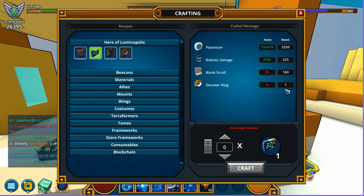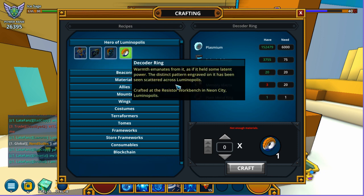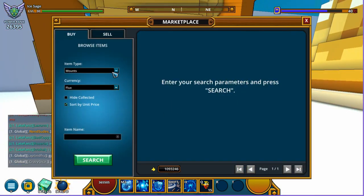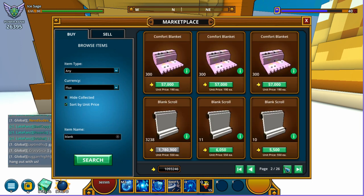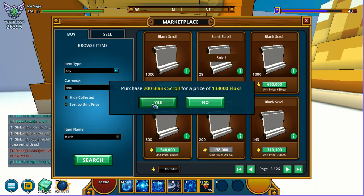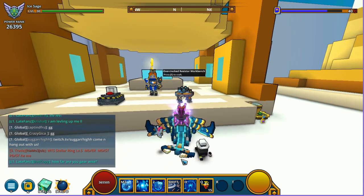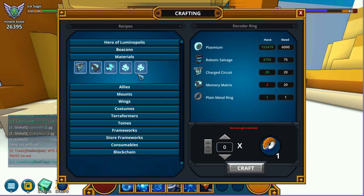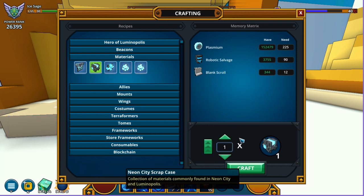We're gonna need one decoder ring and a couple of blank scrolls to craft the memory matrix. We can only craft seven right now because we need more blank scrolls, so we're gonna go buy some. We'll buy 200 blank scrolls — that cost a ton — but now that we've got enough, we're able to craft the memory matrix. We only need 17, so we're good.